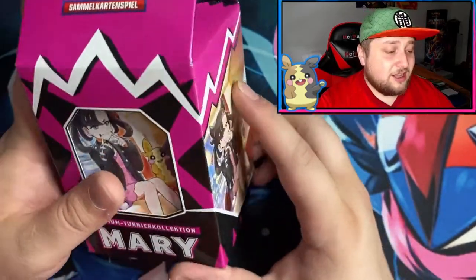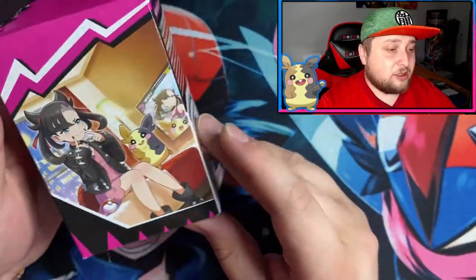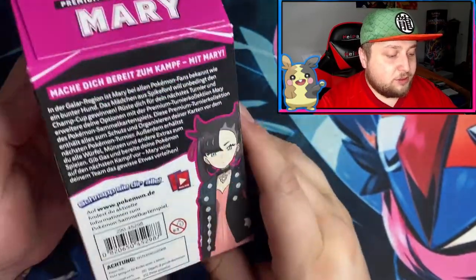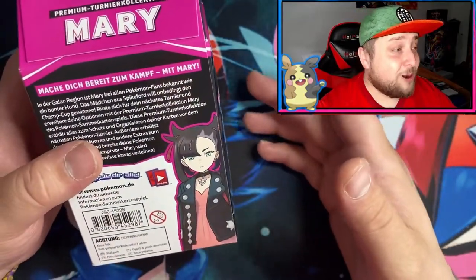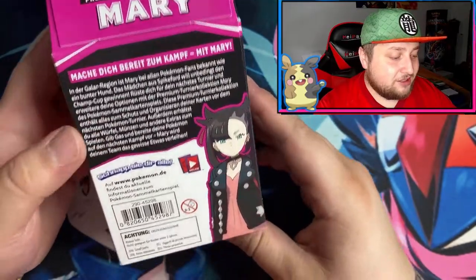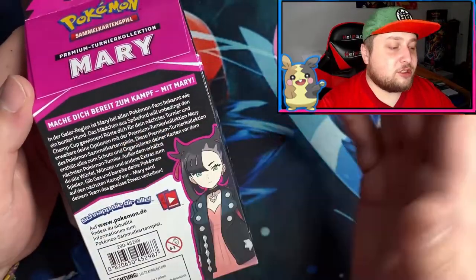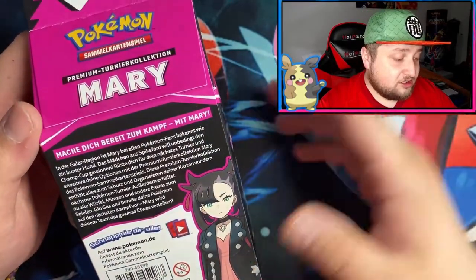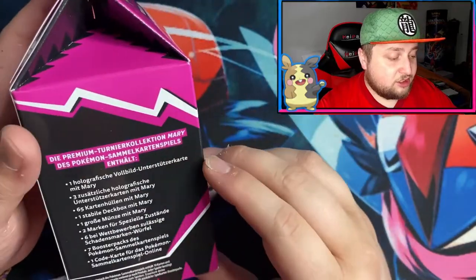So I can open it for you guys so you can see what's inside. These do look like a milk kind of box, but they are cool. I got Marnie on the side with Morpeko — however you wanna call it. And there's text in German; if you understand German you can read it. It's basically a little story about Marnie.